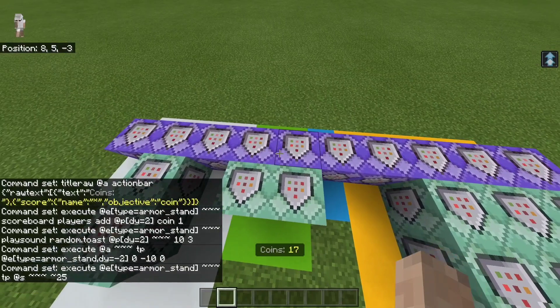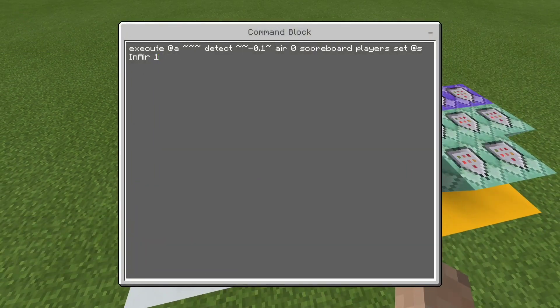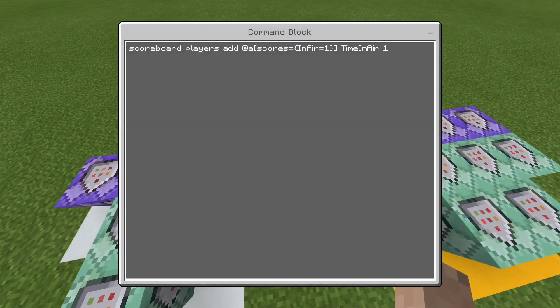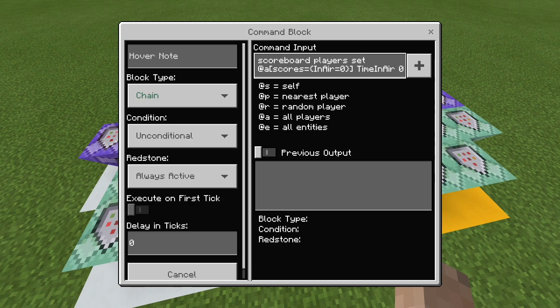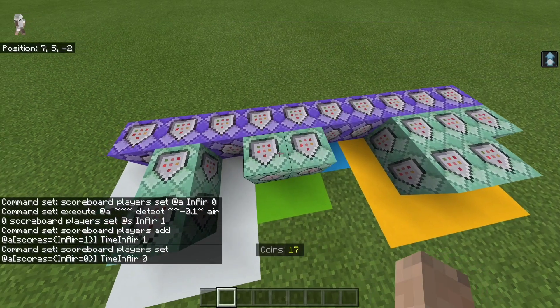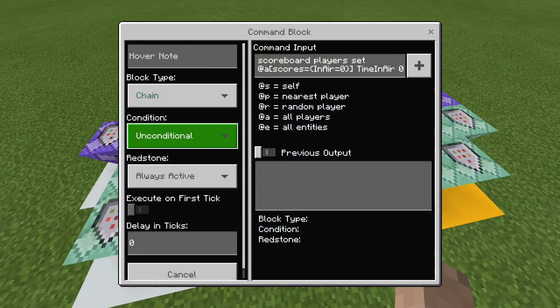Moving on to the in-air detection: this is setting everyone to in-air zero, meaning they are not in the air. Then if there is air right below them, it adds in-air one, meaning you are in the air. Then this detects how long you've been in the air: scoreboard players add at A, scores equals in-air one, time-in-air one. So if you are in the air, it adds to your scoreboard. Make sure you have chain, unconditional, always active for all these chain commands — no conditional.